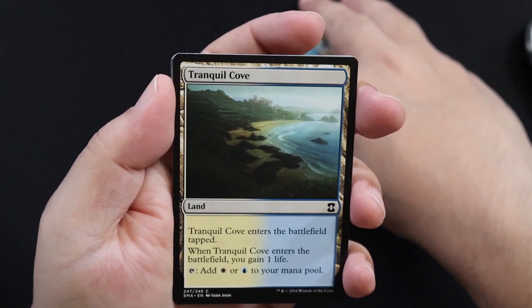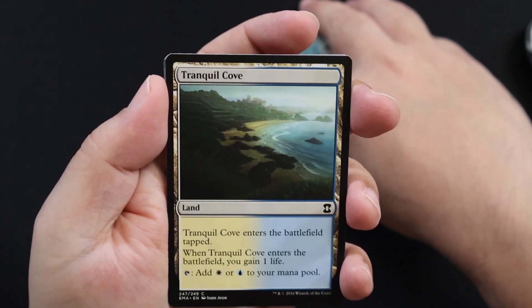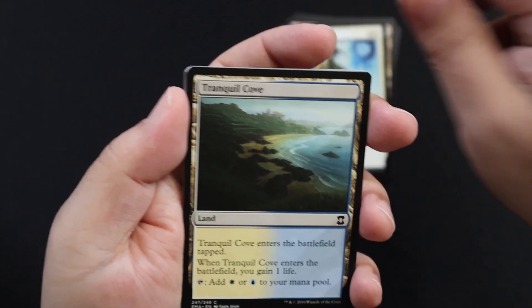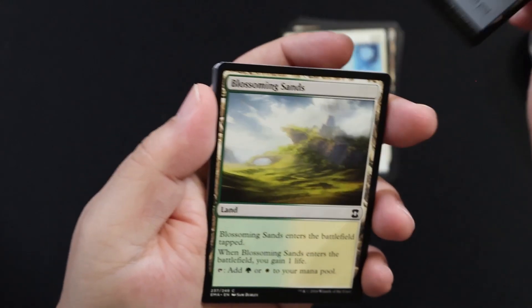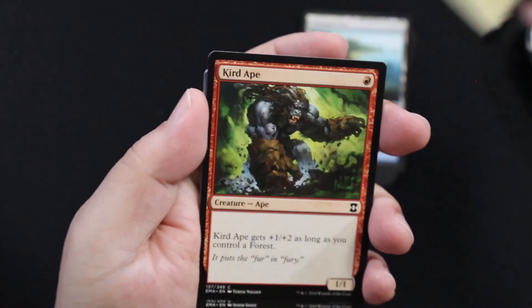Tranquil Cove — enters the battlefield tapped, you gain one life, add a plains or island, so white or blue — Azorius, which is my favorite. Blossoming Sands — enters the battlefield tapped, gain a life, forest or plains, so green or white.